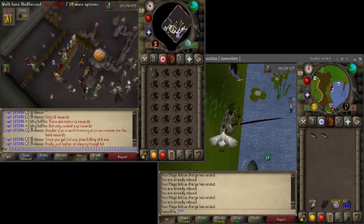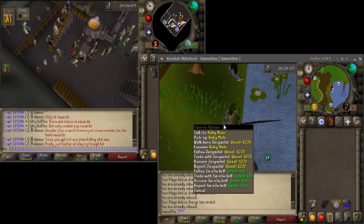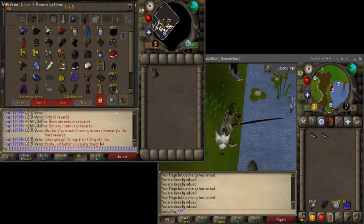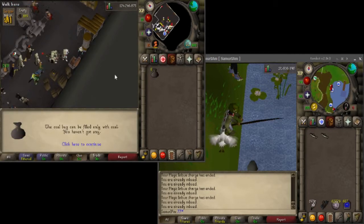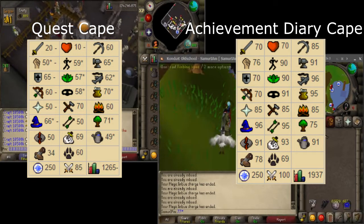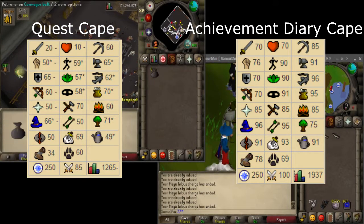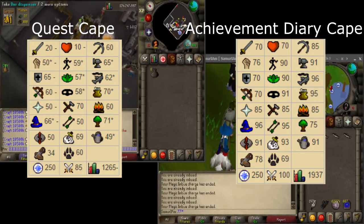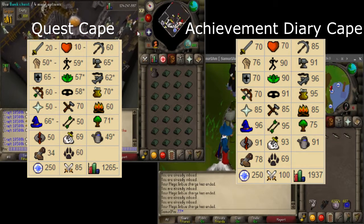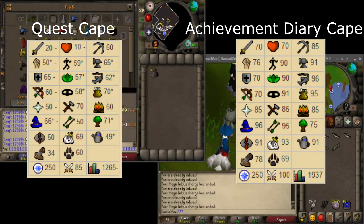One thing I didn't really mention: I'm going to put these on screen — the requirements for a Quest Cape and the requirements for the Achievement Diary Cape. These should be done as soon as possible. Before actually grinding any of these skills to 99, you should probably be working on getting these minimal skill requirements first.